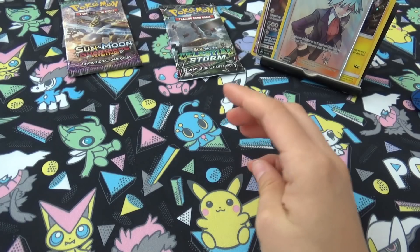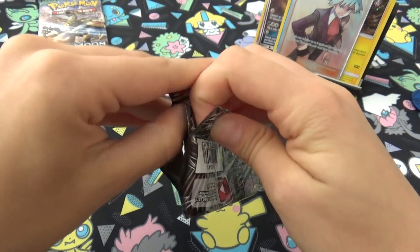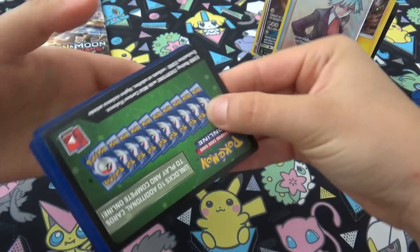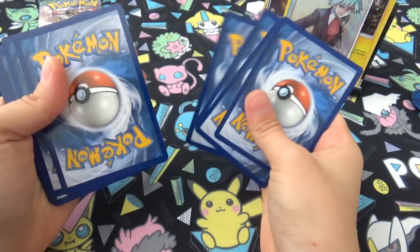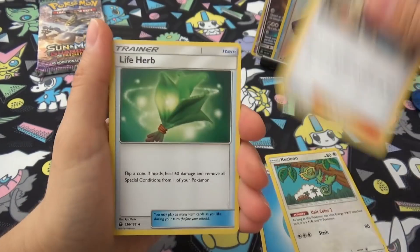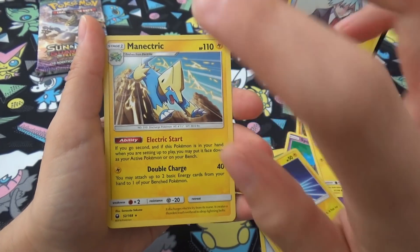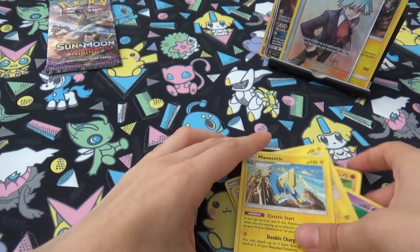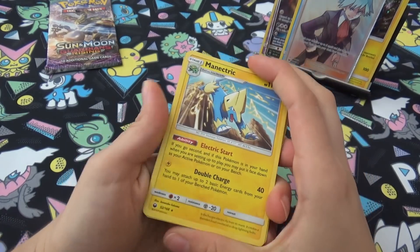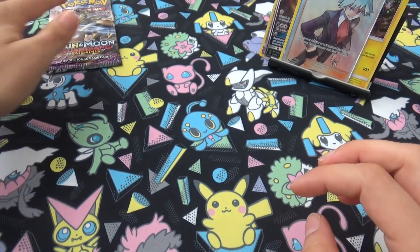I cannot remember ever being this lucky — although I'm probably not going to get a Tapu Lele now. Last pack — could still have a prism. Tynamo, a Reverse Voltorb, and a Minectric, which is a good card — it's the new Talonflame really, because you can go first and it only needs one energy for its attack, which can be very useful. It did me very well in the pre-release, so that's still a win.